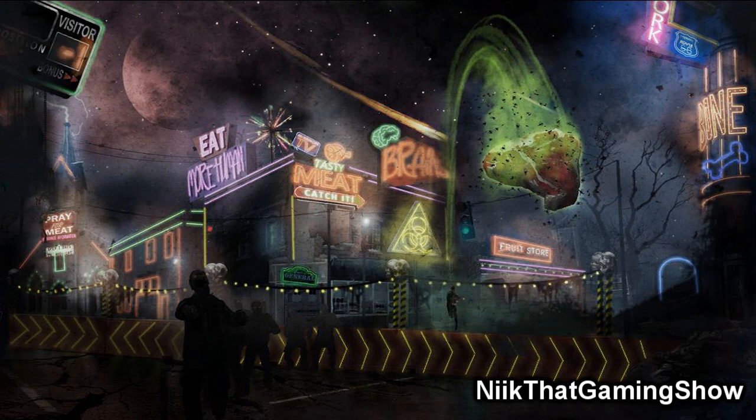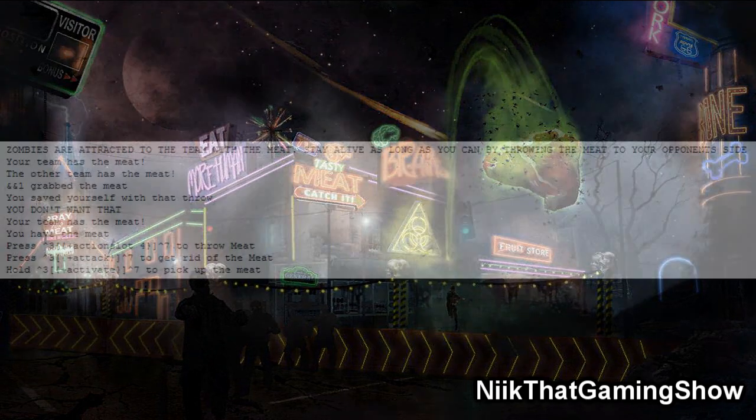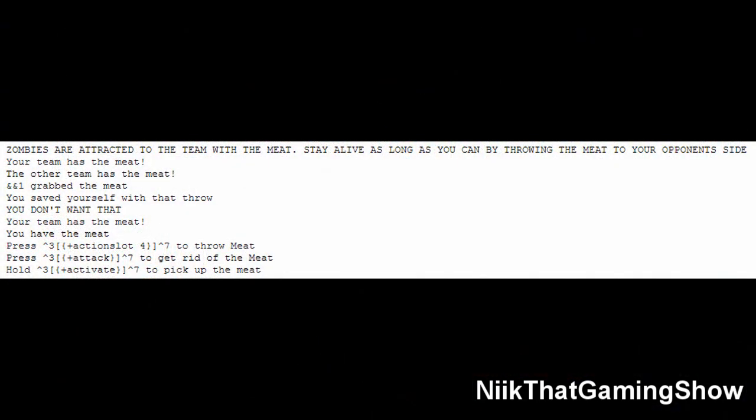I actually have information on how the game mode was meant to be played. If you go to the code of the game, which I'm showing you now, you can see zombies are attracted to the team with meat. Stay alive as long as you can by throwing the meat to your opponent's side. And then it's just a bunch of notifications for who has the meat, neutral meat, that kind of stuff — throwing meat and picking it back up.